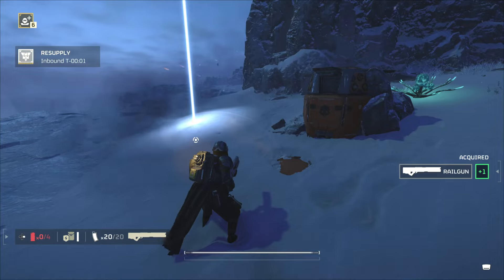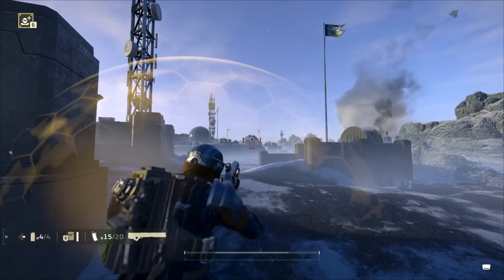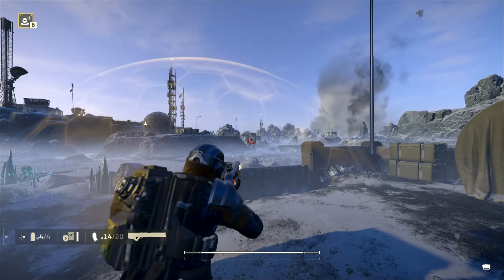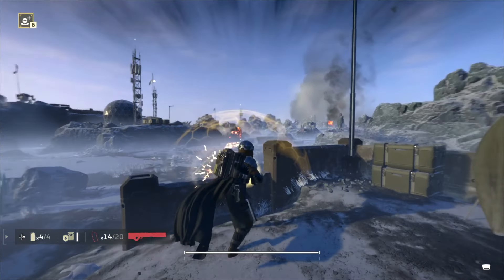Tip number 27: railgun. For all those railgun users, switch to unsafe mode. Here's a pro tip — at about 90% charge, indicated by a very subtle sound and a red marker, it's at peak damage. Get familiar with that sound.